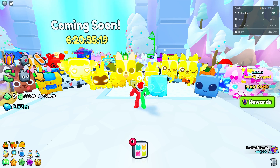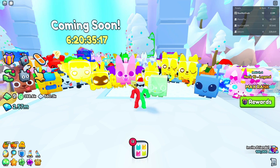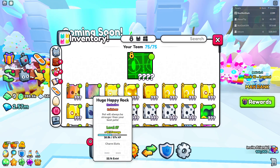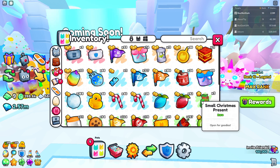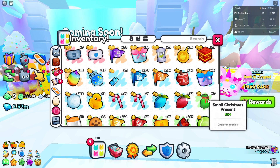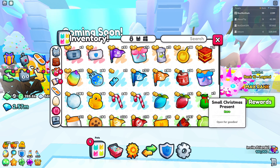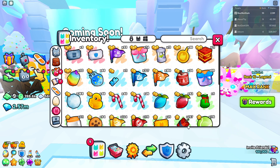Hello everybody, welcome back to another video. Today I'm here in Pet Simulator 99 and I'm going to be telling you guys some of the best ways to get the new gifts inside of the game. There are these things right here — you can get small ones, medium, big, titanic, huge — there's a ton of different gifts or presents and I'm going to be showing you the best ways to get them and how to get them fast.